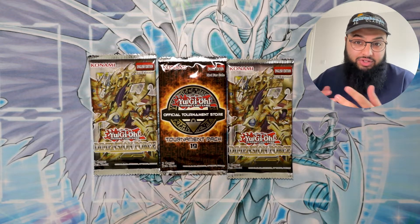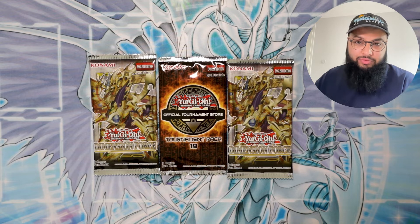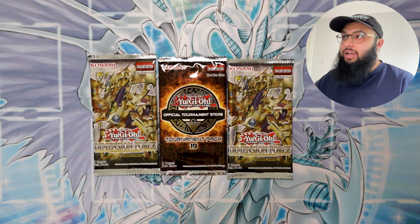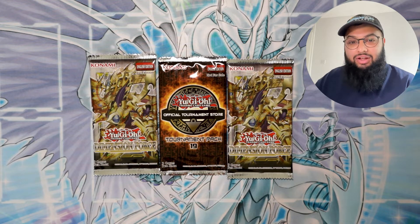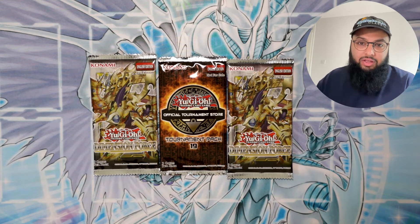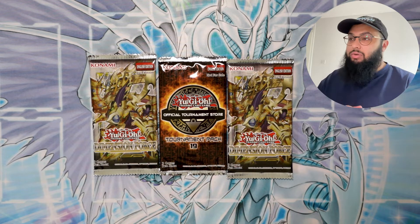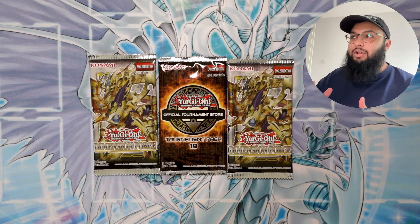Welcome back to the Zero to Hero series, this is episode 2. Since episode 1.5 we've gone to another locals and got some rewards — you can see in front of us one OTS pack and two Dimensional Force. Still chasing that ultimate rare Water and Tranches of the Temple, but most importantly we've made a few changes to the deck. I've noticed some bricks and taken them out, added some extra cards and changed up a few ratios, so I'm really excited. Let's go straight into it — we'll start with the pack opening.